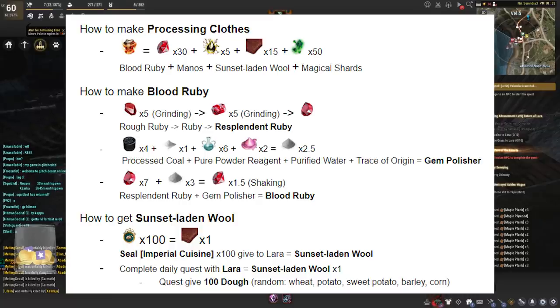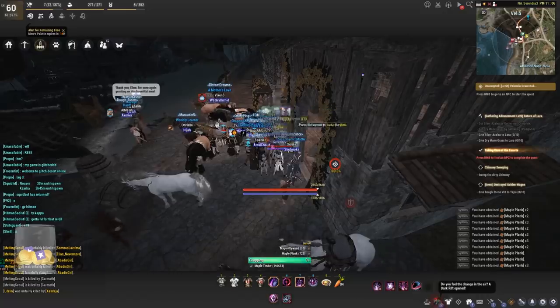For the actual blood ruby, take resplendent rubies and put them together with gem polishers — that will give you the blood ruby. The sunset laden wool can be obtained with 100 imperial cuisine seals. If you're not doing imperial cooking, definitely get on that. Same daily goes to Lara in Heidel — the general goods vendor. The daily quest requires you to give her 100 dough, which can be wheat, potatoes, sweet potato, barley, corn — whatever — as long as it's 100 dough she will accept it.